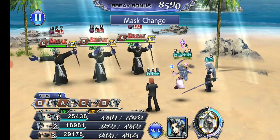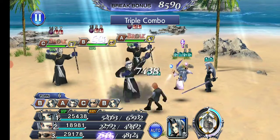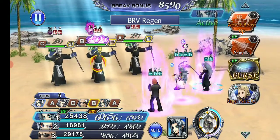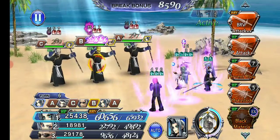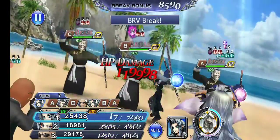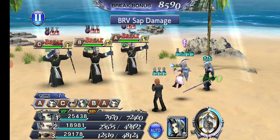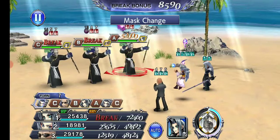When you break them their mask goes down one stage. Now since the change happens between the masks after their turns, using someone like Gladio who counters can potentially mess up changing them back. So that is something to keep in mind should you want to bring a character like Gladio.